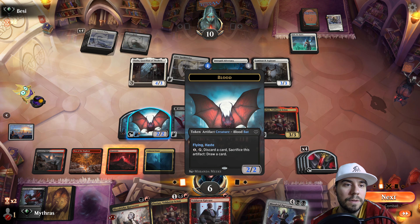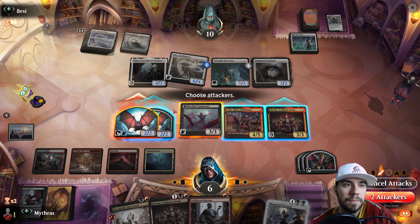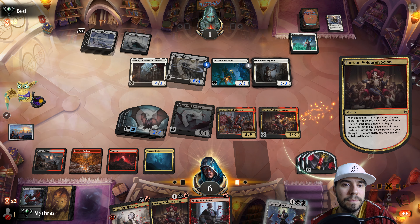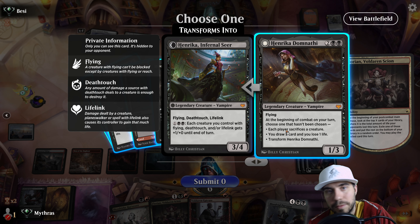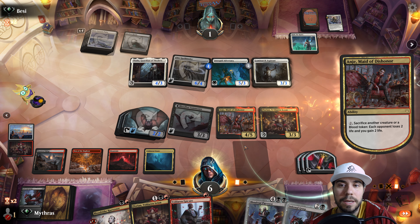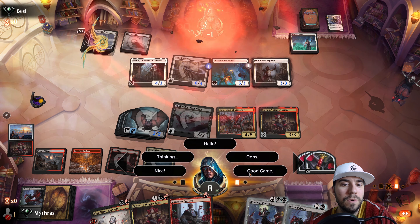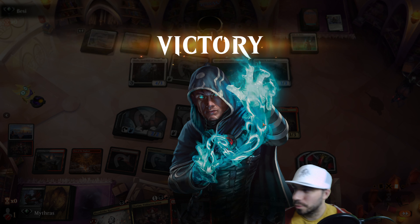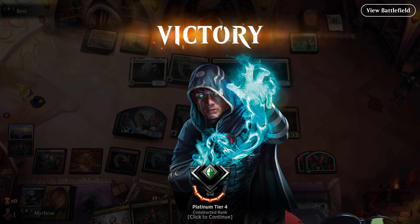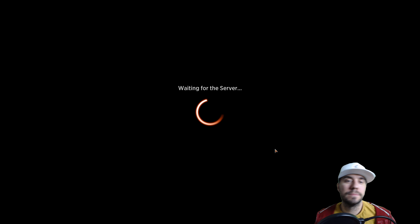Now we have lethal — we swing in like this. We can grab anything we want. Let's grab that. Fun — and sacrifice. Absolutely drained it with vampires. Very nice.